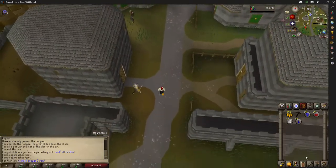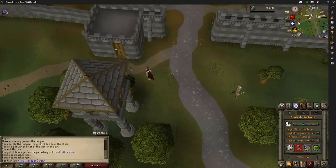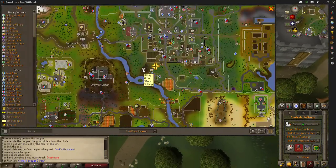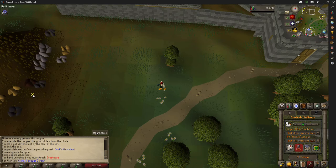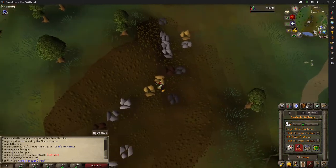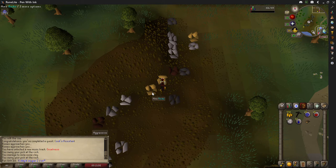To get the six clay, we're going to go down to the bottom of the area and travel a little west to this mine right here. You can see it has both clay and iron. Let's go down from the Varrock teleport and head left. Some people say you can use the Dwarven Mines, but I find this one a lot easier. We need six clay — it's just hard clay, it's very quick to mine.